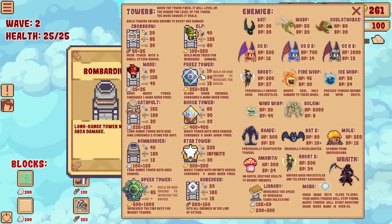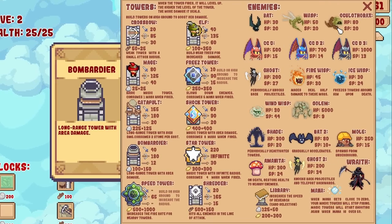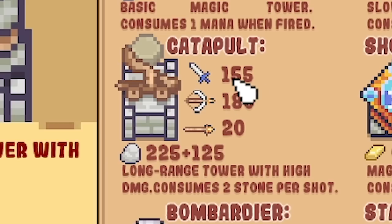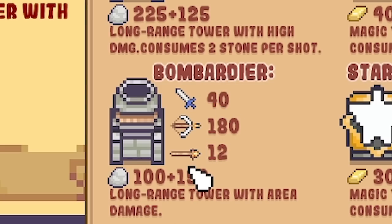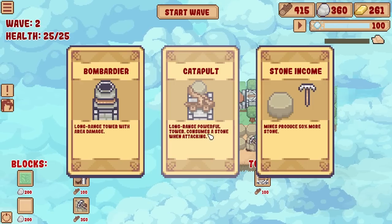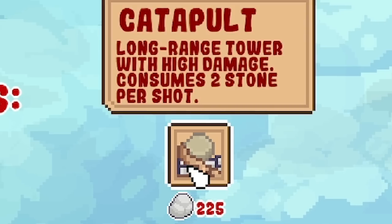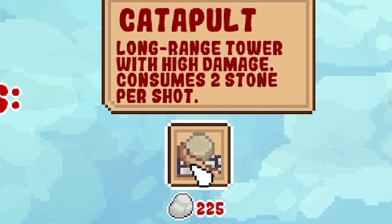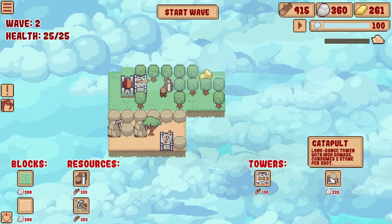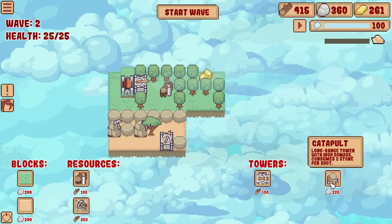This button down here gives you access to see all the towers you can unlock and all the enemies you have to face. I can see the catapult is one of the most powerful, although the bombardier is area damage, which we need to take into account. But I think for now I'll take the catapult. I've just got to be careful because it does consume a stone when attacking. So that's down here, that costs 220, which means I probably can't afford to expand and build one.